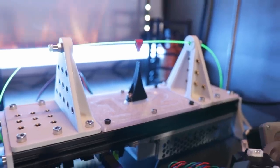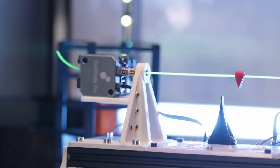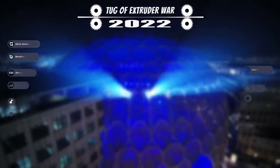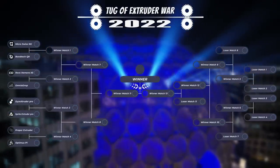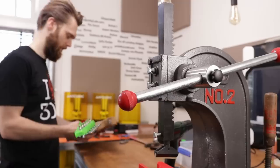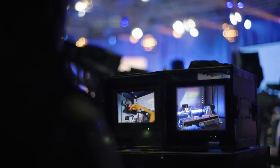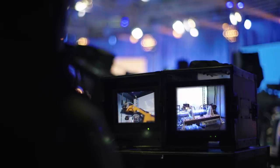The game is simple: one rig, eight extruders competing in a brutal game of tug of war. There is only one winner, who will receive the honor of printing the upcoming large projects on the Optimus P1 3D printer. This includes the 3D printed guitar and 3D printed wheels for a Mercedes.